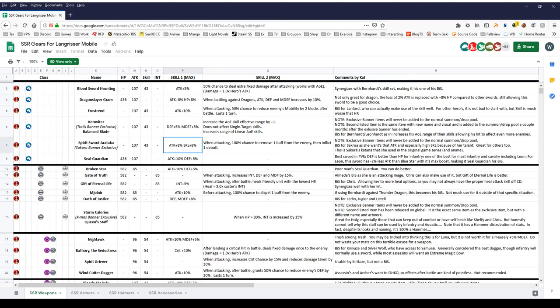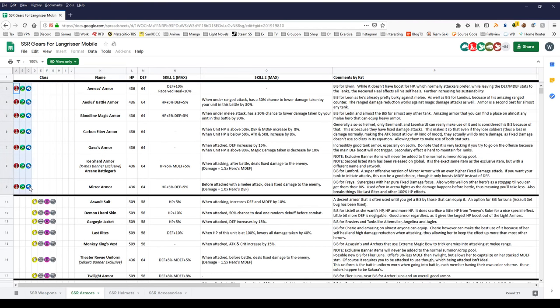With the weapon covered, let's move on to her armors — infantry and cavalry share the same armor. The best choice is probably Aeolus' Battle Armor because of the chance to reduce ranged attack damage. She can also use Bloodline Magic Armor for a chance to reduce damage taken, though this is less necessary for Sakura since she attacks first. Generally speaking, Aeolus' Battle Armor is one of her best-in-slot options. You can also give her Arcane Battle Garb for a chance to do fixed damage after battle. Those are her three armor options: Aeolus' Battle Armor first, then Arcane Battle Garb, and only after that would you look at Aeolus' Armor.